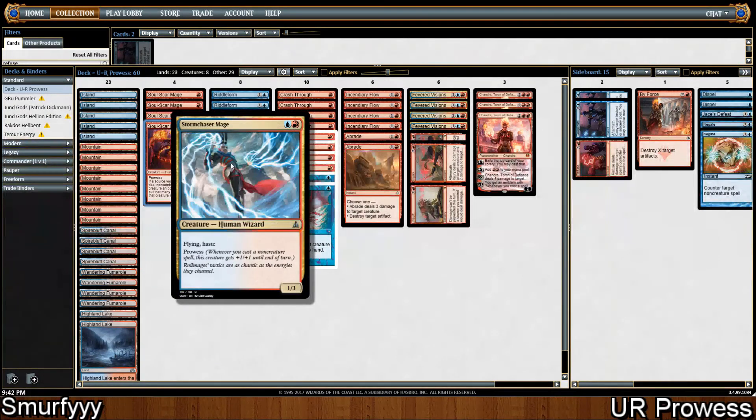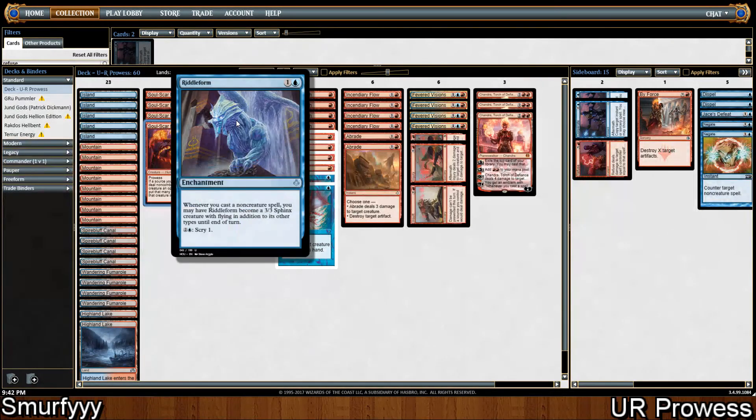4 Storm Chaser Mage, which is just an efficient flyer with haste, flying, and prowess. And we're also playing 4 Riddle Form. Although it's not a creature, it's effectively a 2-mana 3/3 flyer most of the time for us. It's quite nice because it actually dodges our opponent's sorcery-speed removal, because as long as we don't activate it in our opponent's turn, they can't actually kill it, which makes it very difficult for our opponent to deal with.